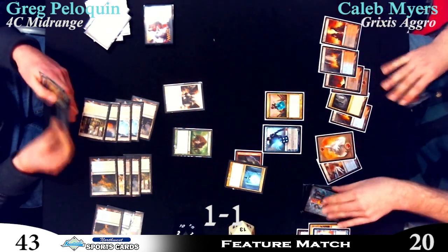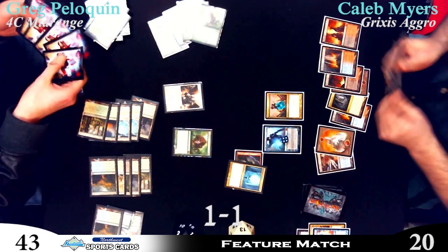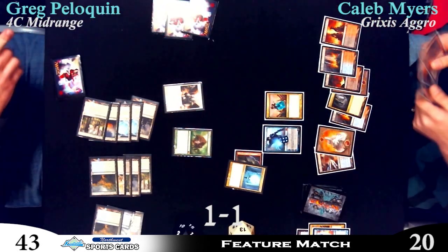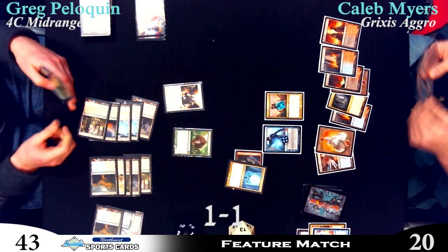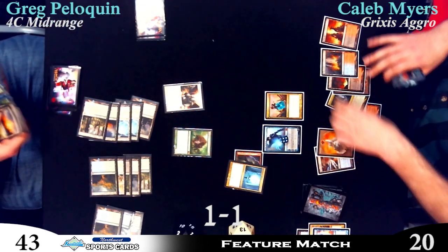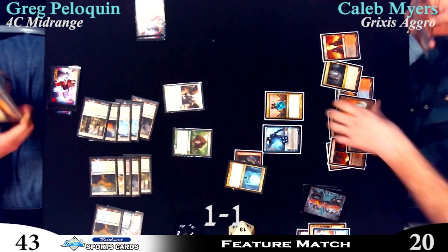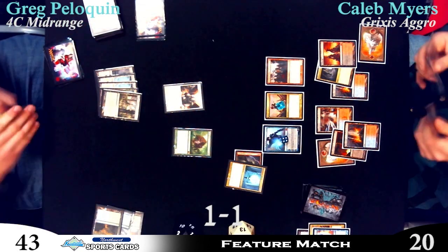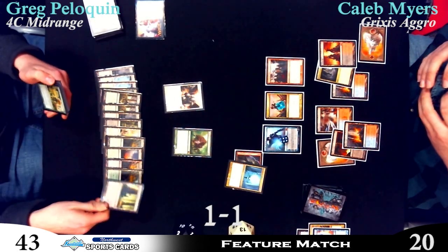That Jace would blow my mind — seeing a Grixis aggro deck pull out a Jace Memory Adept, like 'you want to try and mill me now?' This is what happens when you're just on your heels milling ten cards — all of your outs are gone. You'd rather be drawing those as faces of Revelation. I think you just chalk this up to excellent sideboarding by Caleb. I've seen Caleb have sideboards that are completely transformative, but this didn't really transform — it was like, I'm going aggro, aggro, aggro. And because most of Greg's answers also clear his side of the board, Jace is good because Supreme Verdict is not a Planar Cleansing.